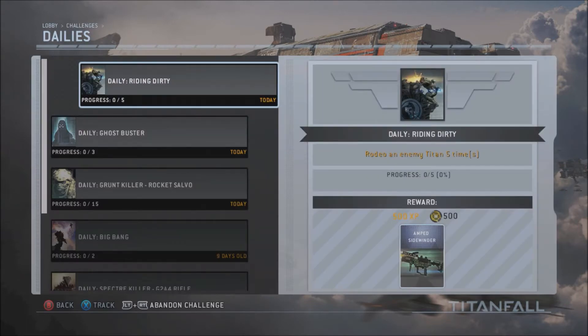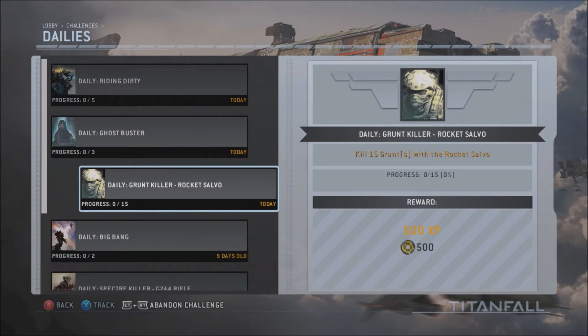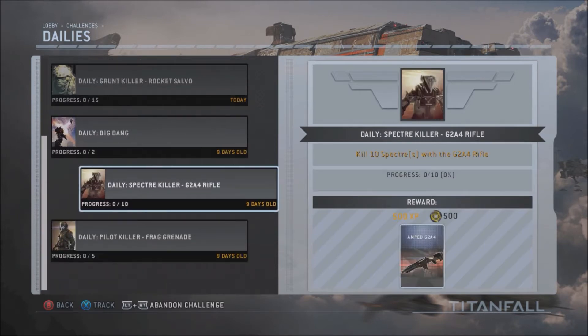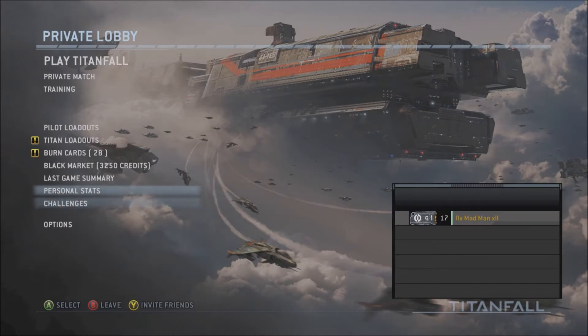Daily challenges: Riding Dirty — rodeo an enemy Titan five times. Is that song even popular anymore? Ghostbuster — kill a cloaked pilot three times. I had to say it. Kill 15 grunts with rocket salvos. Big Bang — use nuclear core to get two kills. Specter kill — kill five pilots. We got some good ones.